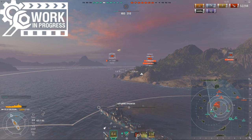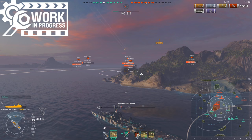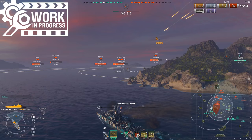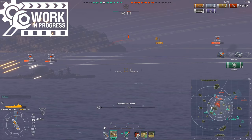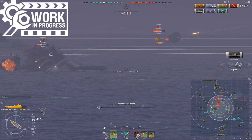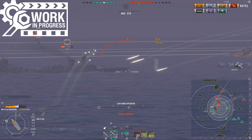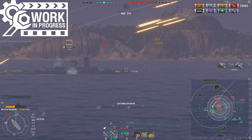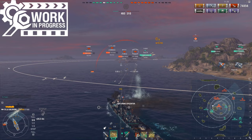Being able to quickly avoid shells and not get caught broadside is probably going to be a lifesaver. Stats-wise, this ship was one of the few that actually looked solid, and playing it, it does in fact also feel solid. The citadel is quite low, so you can do a bit of potatoing and give a bit too much broadside and not necessarily get punished. It's not a waterline citadel like one would hope, but it's not ridiculously raised either. If you do give broadside, you will eat some damage, but it doesn't have to be a citadel, thanks to that.